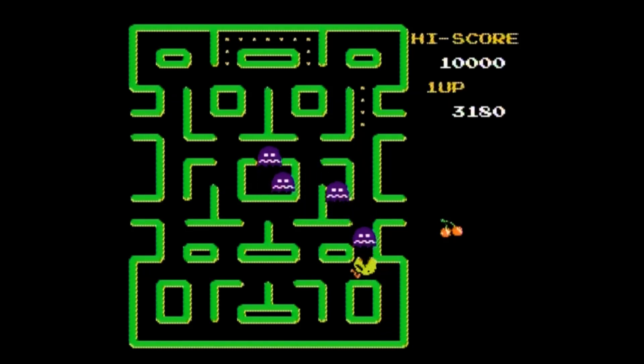Clear the maze of all dots and you move on to a new maze, sometimes with more valuable bonus fruits and pretzels. Clear enough mazes and you'll see a cut scene. Lose all your lives and your game is over with no option to continue.